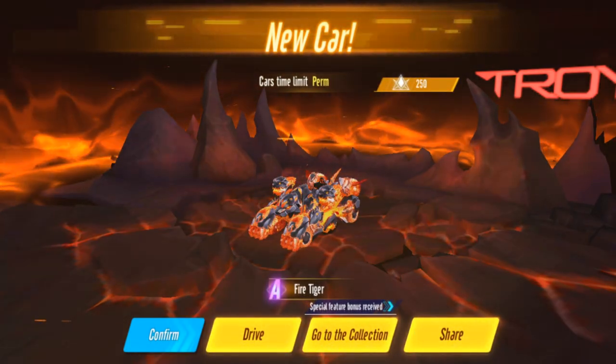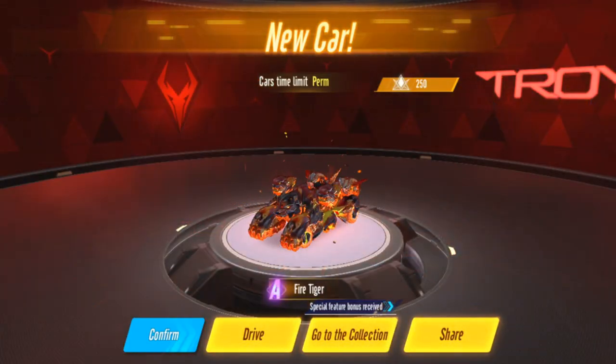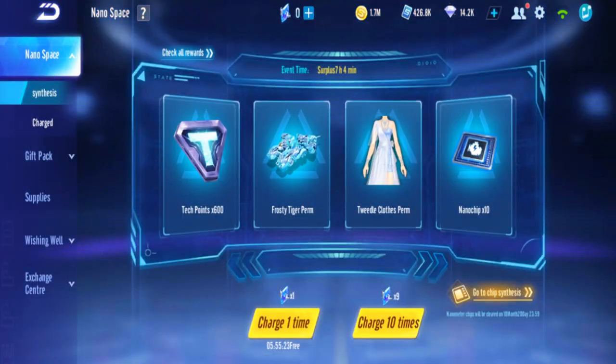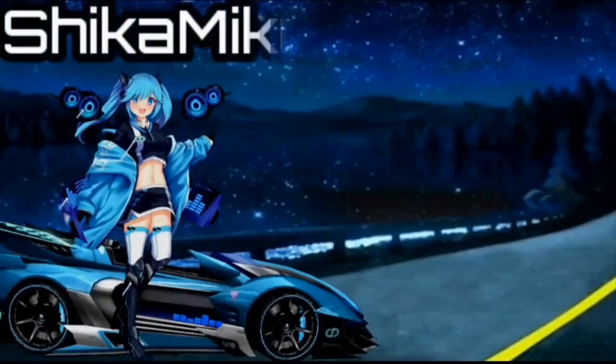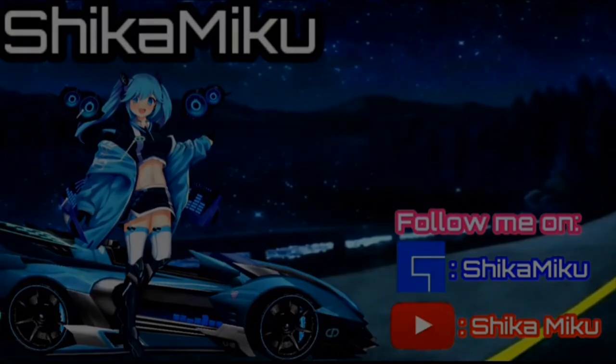Alright guys, that's it for this gacha. Quite a short gacha, but yeah — 3,000 plus diamonds for this car. Actually, any kind of nano space car, if it's 800 chips, it will cost about 3,000 diamonds. Alright, I tested it myself. I'm skipping the other tiger, I don't really need that one. Alright, that's it for this video — thank you guys for watching, see you guys next time!